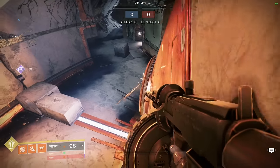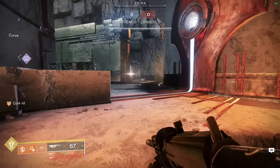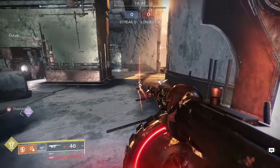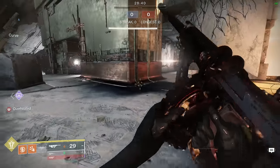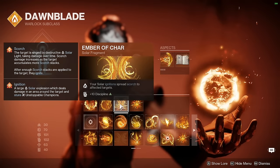I try to play close and keep the reses off with Tommy's Matchbook. Tommy's Matchbook has a giant magazine, so I'm able to fight a lot of opponents, able to heal if I need it after deleting somebody — rinse, delete another. This is the fragment setup I run so I can get instant team waves.